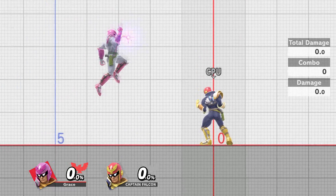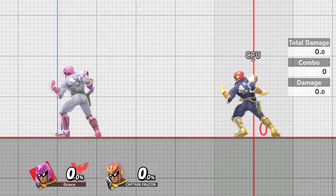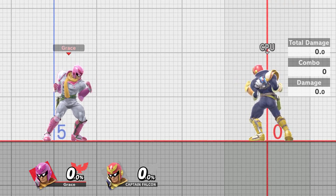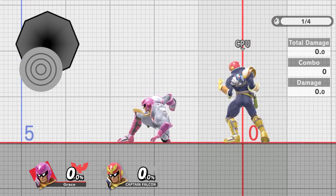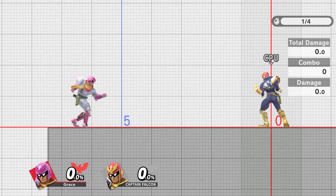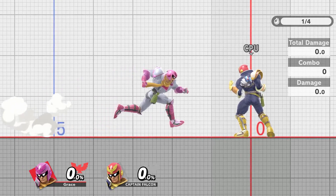A bag dash out of a dash is more complex, but we have a way of making the timing smoother, to where it's a little bit more humanly doable. After inputting a dash, roll the stick back along the top in a three-quarter motion until you reach the down position. Then from there, flip the stick forward again to get the dash.